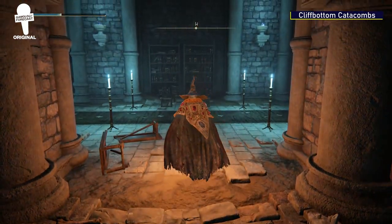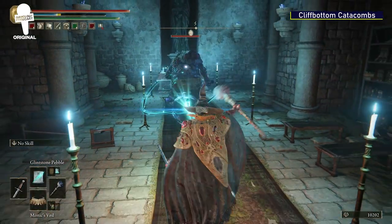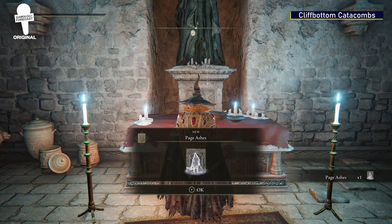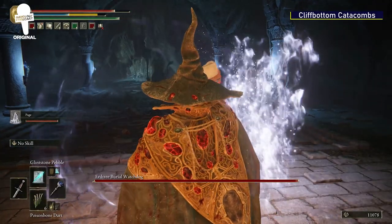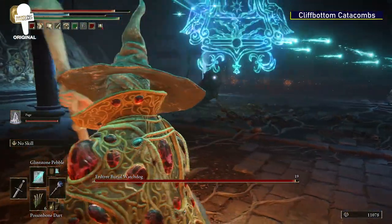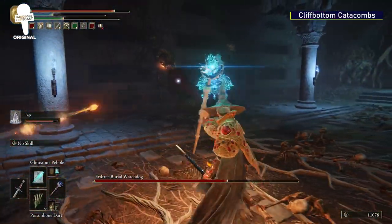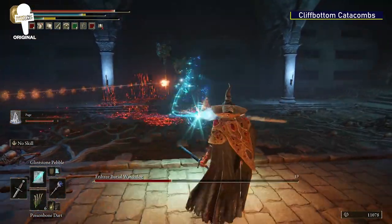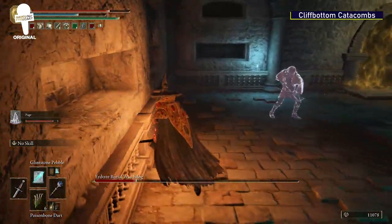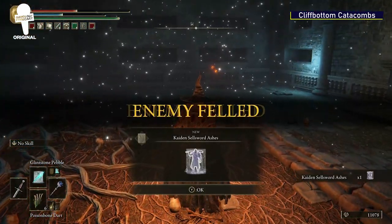Next, you'll find a hallway with a rather large, angry enemy guarding the Page Ashes. Once you defeat this large enemy, you'll get the Page Ashes, which are a summon that can definitely help you in battle. The final item in the Cliff Bottom Catacombs is the Kaiden Sellsword Ashes, another summon, which you'll get after defeating the Erdtree Burial Watchdog boss. This boss is rather routine, but like any enemy in this game, you can't underestimate it — so take the time, learn the moves, figure out when to attack, and you'll have this final item.